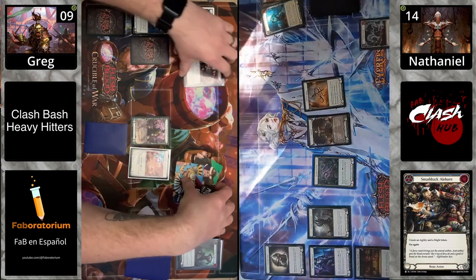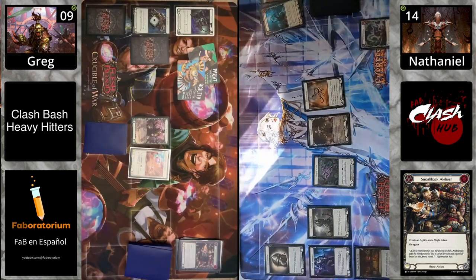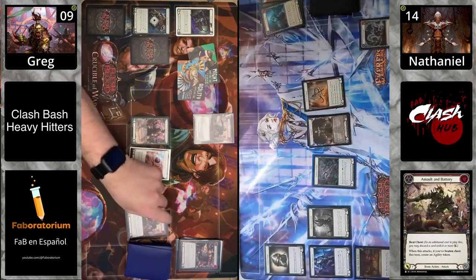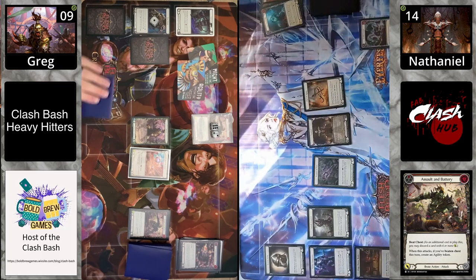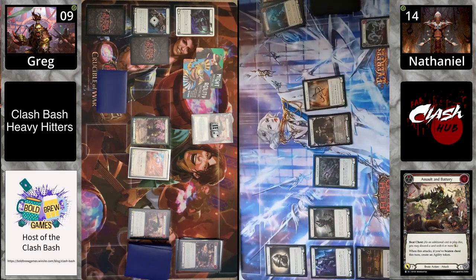Smashback Alehorn creates another token — crazy good — and Go Again triggers. Assault and Battery comes in, but no Beating Chest. It's coming in for eight with Go Again, and there's a card available, so you might see a Ball Breaker — but Ball Breaker would only be coming in for three.